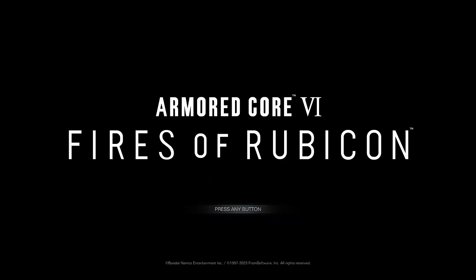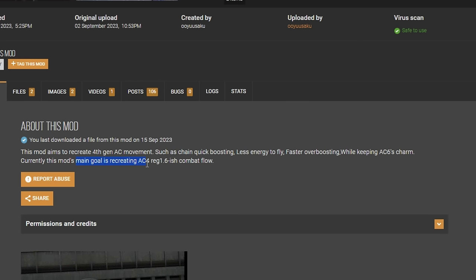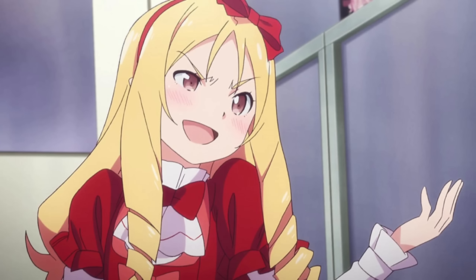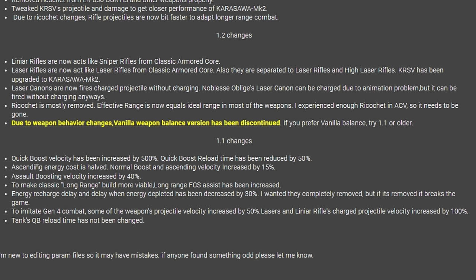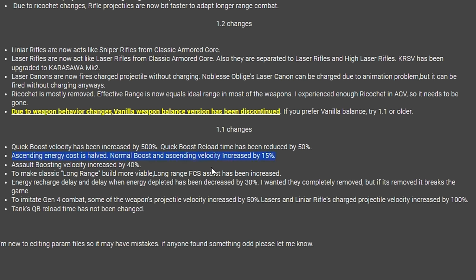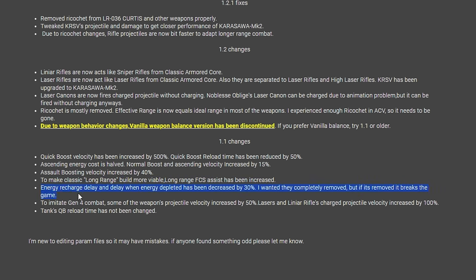Armored Core 4 Next Movement Regulation. Their main goal is to recreate AC4's regulation 1.6-ish combat flow. I never played AC4, only For Answer, but I'm going to assume it's the same thing except maybe like 30% slower. Some of the base changes include increasing quick boost velocity by 500%, reducing quick boost reload by 50%, ascending energy cost is halved, normal boost and ascending velocity increased, assault boost velocity also increased, decreased the time it takes for energy to start recharging, and to imitate gen 4 combat, they increased the velocity of projectiles.